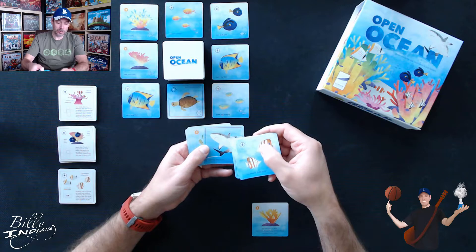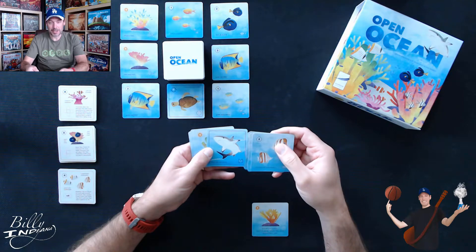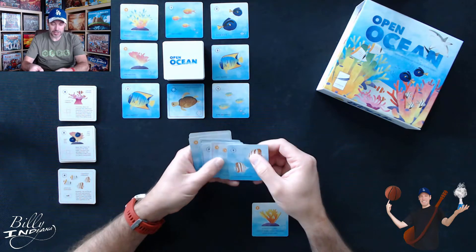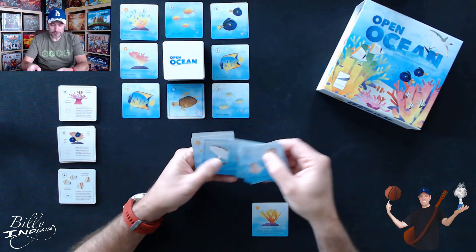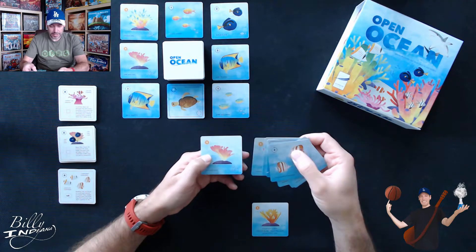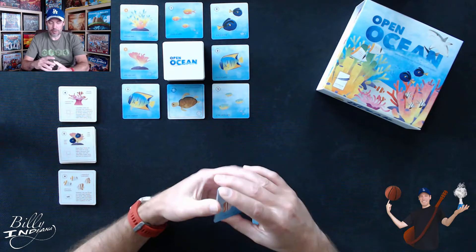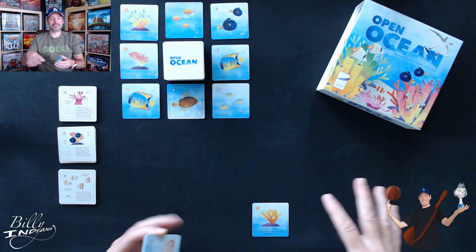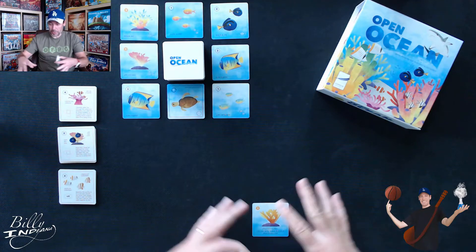The downside is if too many sharks get into the ocean — if there are three, a feeding frenzy comes and I have to lose my most valuable card, basically my highest point card that's not protected. You can protect your fish with anemone — any fish surrounding an anemone are protected. Then I've also got a green tube coral, a pink vase coral which will help with that goal, and another pink vase coral.